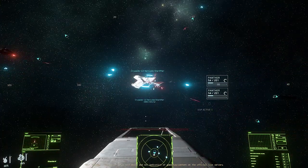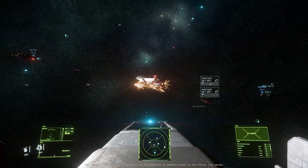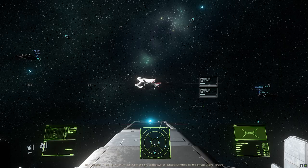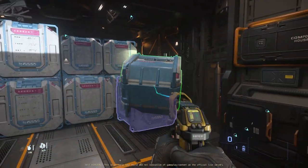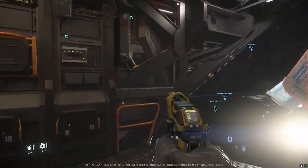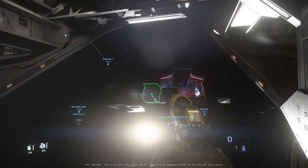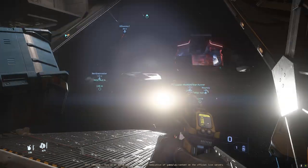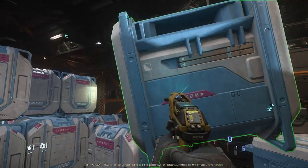We grabbed a variety of smaller cargo ships from the hull A up to the Freelancer Max and went through the same soft-death process and started filling. And man, this experience was completely different. The cargo grids were much smaller and harder to work with, as most of them were legacy ships, and we had all sorts of bugs. All in all, we ended up with around 200 boxes in total between all the ships, but the process was so much more clunky and took way more time.